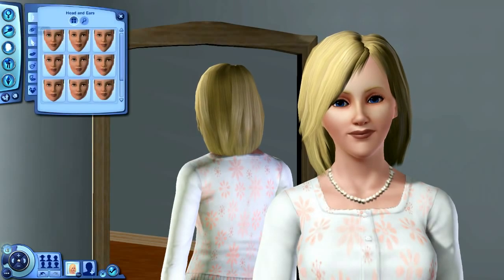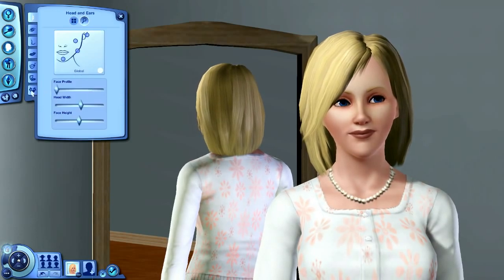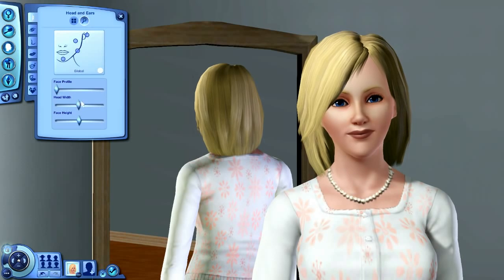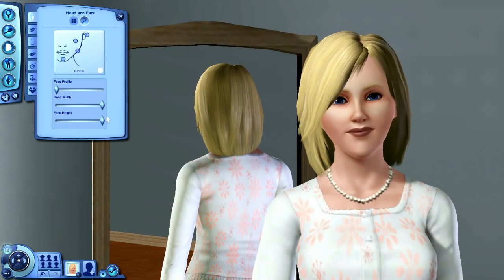Now this is the most important part — to adjust the face. Do not just choose the face like that; you adjust it by yourself. Face profile: you're gonna wanna make the face profile at the least possible, because that's the best thing to show a good round face. And now head width — I would suggest that the more the head width, the better it is, but it depends on you. In my opinion, the round head is better to make a girl look prettier. And the face height, make this exactly in the middle.